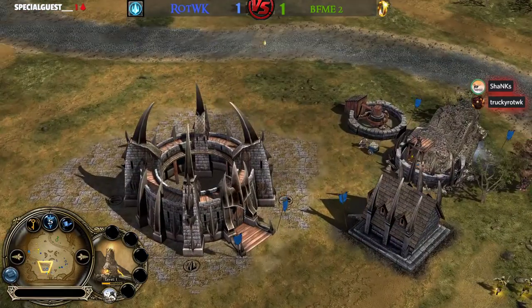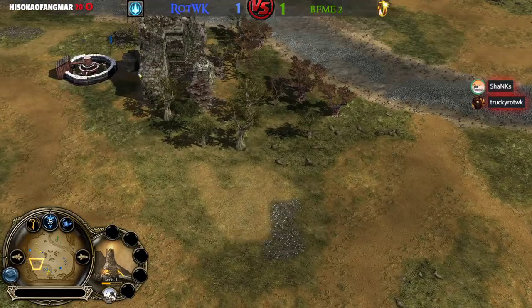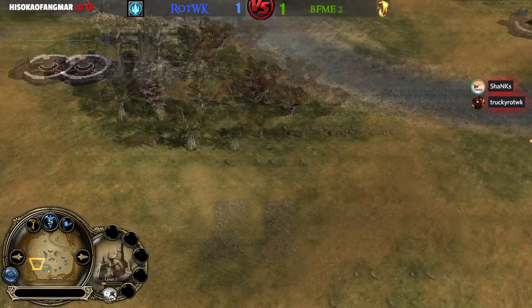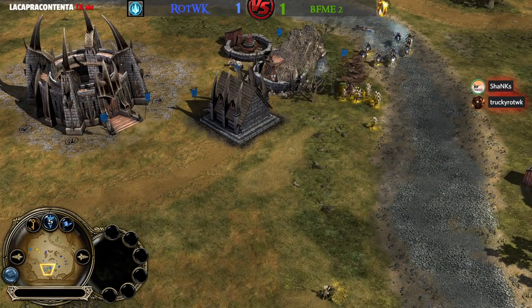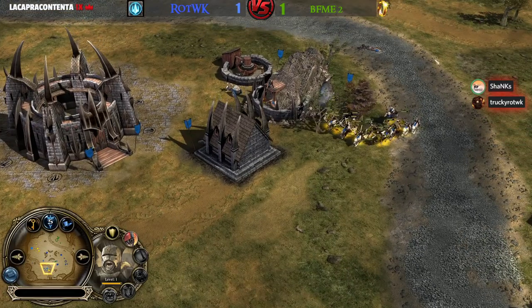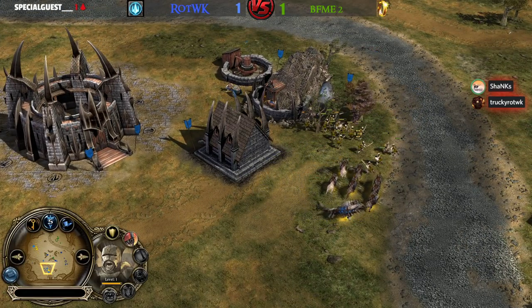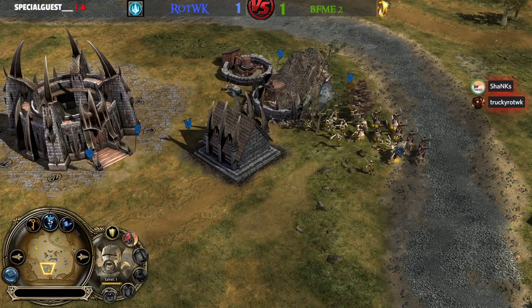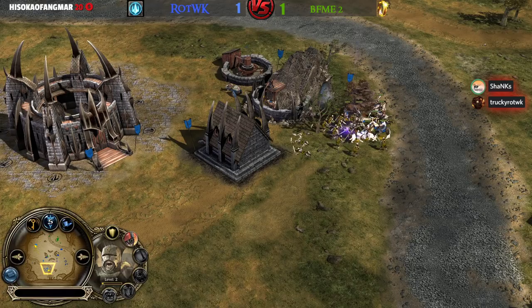Wolf Riders just in time. They were able to take down two of the mills. Angmar now has only one or two mills up on the field — he was forced to demolish. These Uruk-hai are all about to hit level 2. Wolf Riders are the weakest Cavalry unit in the game — their damage output is not that insane against Uruk-hai.